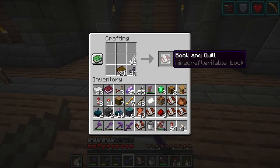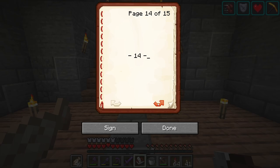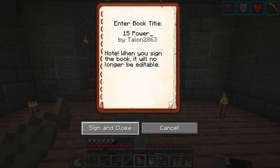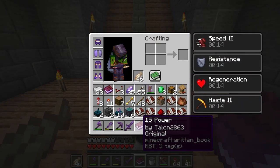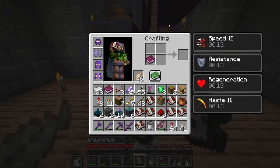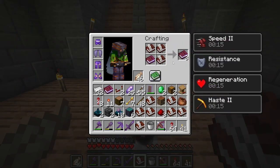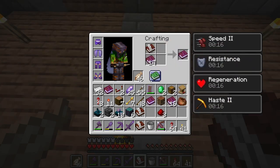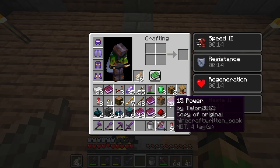So if I just make a simple book like this, make sure it only has 15 pages, then I can sign it. I'll call it '15 power.' Sign and close. Now we can copy that into all these other books. We could just store a bunch of these in the redstone shulker. Wait, these didn't get converted — copy of a copy, copy of original.